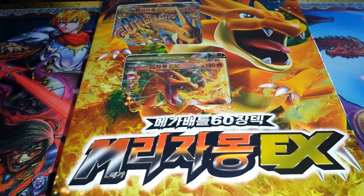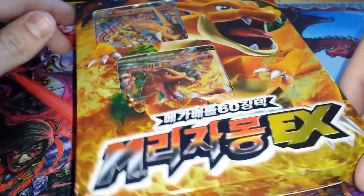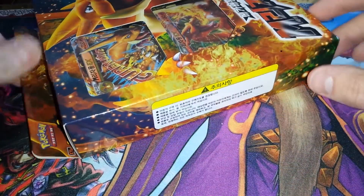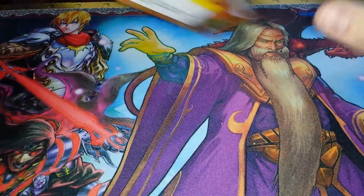Alright guys, check this out. I've got a Mega Charizard Structure Deck - the Korean version. This came straight from Korea. It's $14, and what you're getting inside here is three Charizard X cards, including a Mega Charizard X. For the price, you can't beat it. It's an awesome deal.